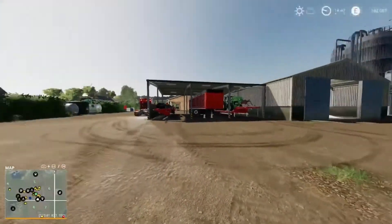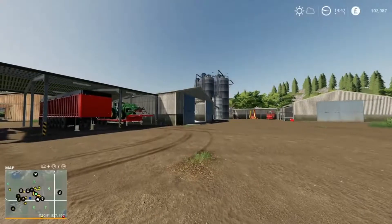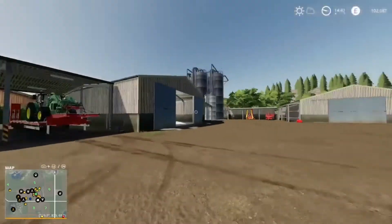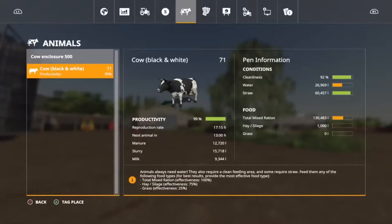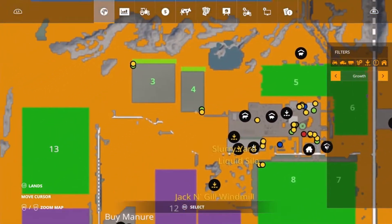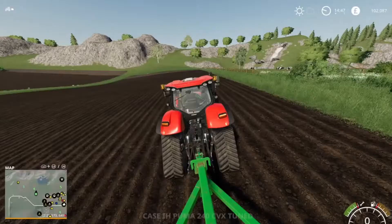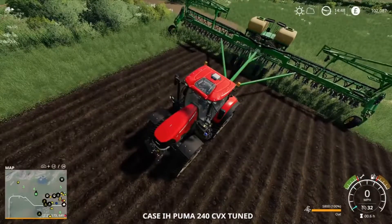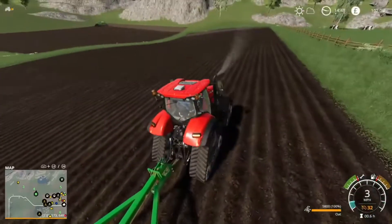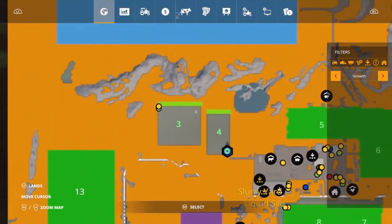A little bit of time has passed - that's only because I accidentally pressed the 32x time skip thing on my control panel and didn't realize. Anyway, I've got all my equipment in place around all our fields. Let's get some workers starting - first of all let's go to this Vanda Puma, hire a worker, and get it seeded with oats.